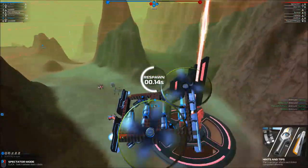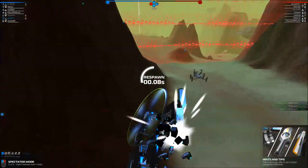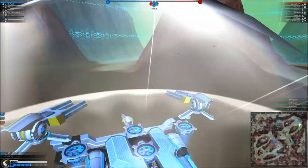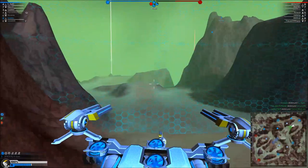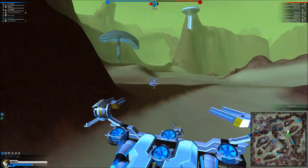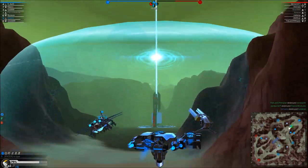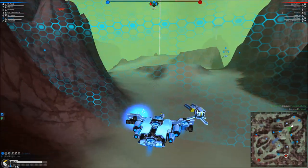I'd say we didn't do too bad. Rail walker spotted — stop shooting them, go for the base. Your bottom fusion tower is under attack. That's a nice build. Your right fusion tower is under attack. This guy really likes me — I don't know why else he'd keep coming to me. And this thing repairs so quickly.